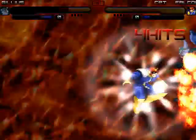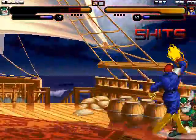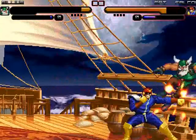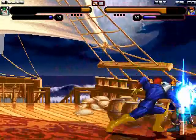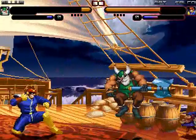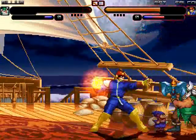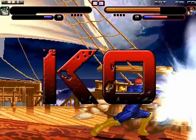Falcon just continues to lay into Gilius in the corner with jabs, into a Falcon dive — missing the Raptor boot there. Now Gilius battling back with some axe slashes, and then Gilius charging up. Falcon missing the Falcon punch, starts to get a fist off. Gilius does a shoulder tackle, another shoulder tackle. Falcon battles back with the Falcon kick, and then a Falcon punch taking Gilius out of the fight.